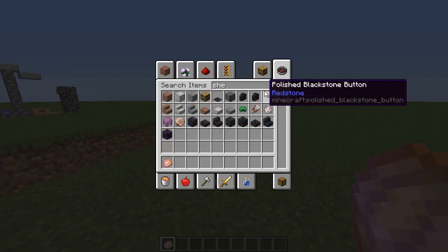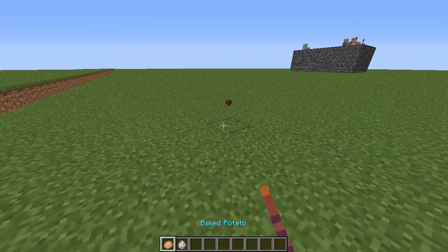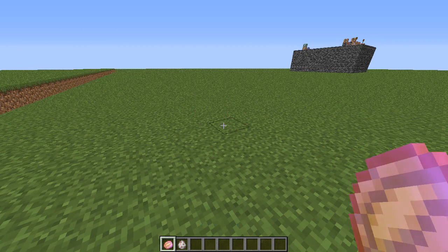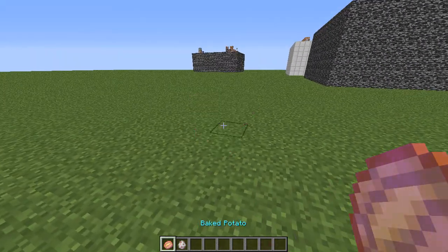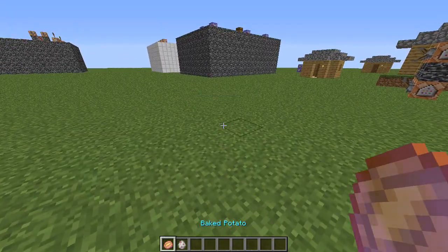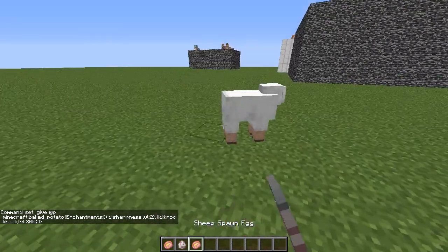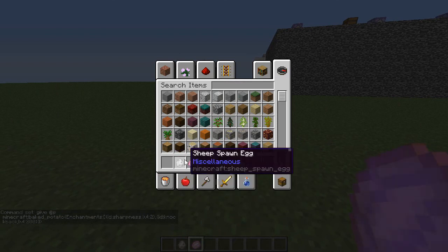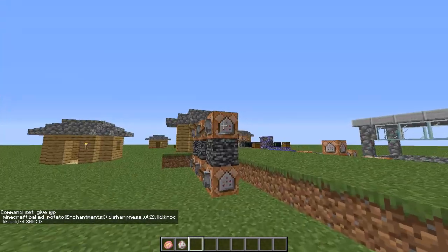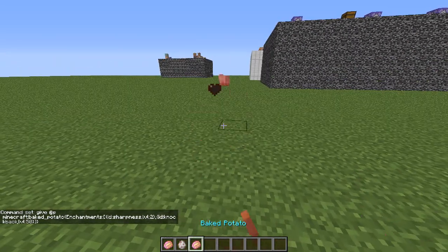That's just to show that you can do normal levels as well with the give command. Let me spawn a sheep — I actually started eating the enchanted baked potato. Just don't eat your enchanted potato, I don't think that'll be very good for you. The knockback is so insane it's literally teleporting the sheep. Let me lower that to 200 — it still just teleports. But this is just showing that you can literally do anything.